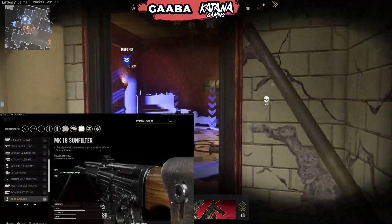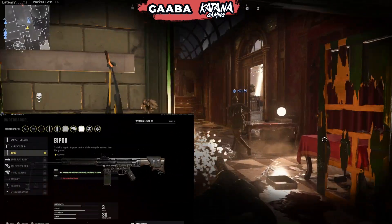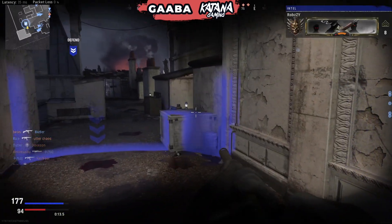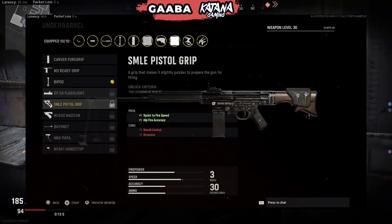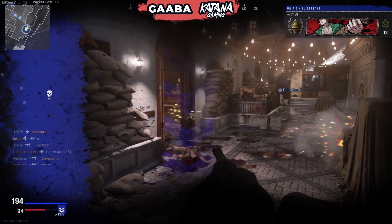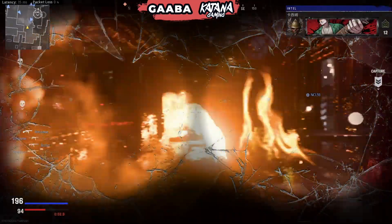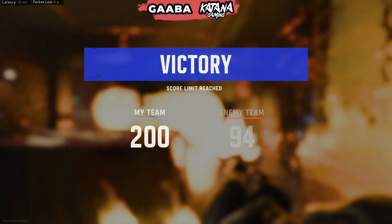The weapons in this game — all the primaries — have 10 attachment slots, which is enormous customization. As you can see on screen with the STG, going up against a fully leveled STG right now is game over — practically two shots to the head at any range. With the STG alone there are 390 million combinations of attachments, so there are a lot of weapon setup videos coming to the channel soon. Make sure you're subscribed. The guys over at Katana Gaming are always experimenting to find the best setups. Anyway, hope you're enjoying the beta — subscribe for more, take care.